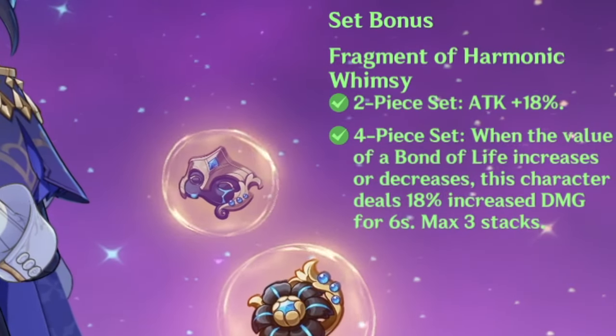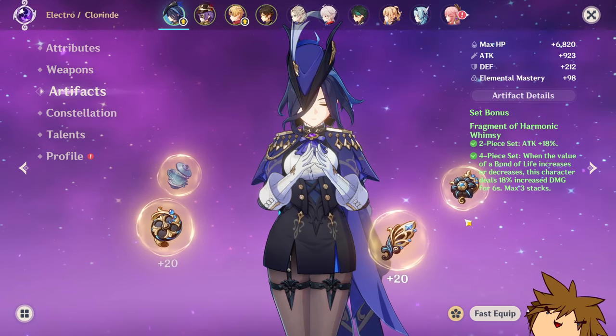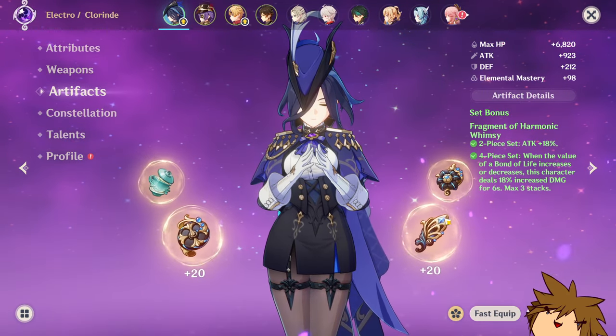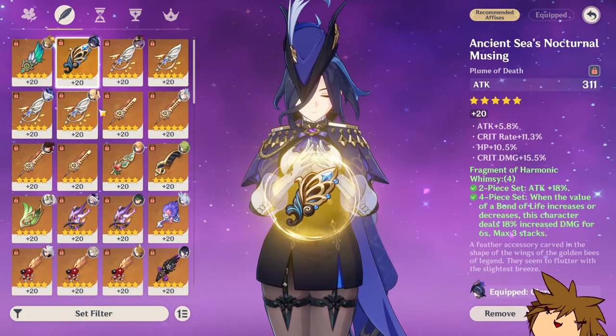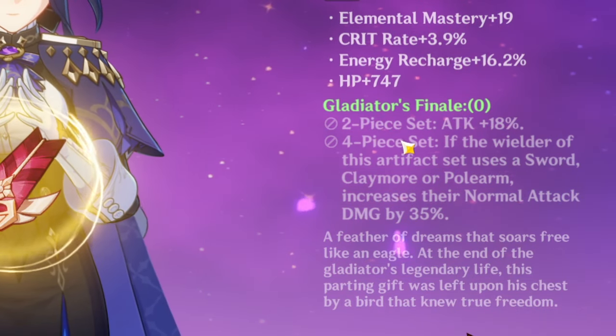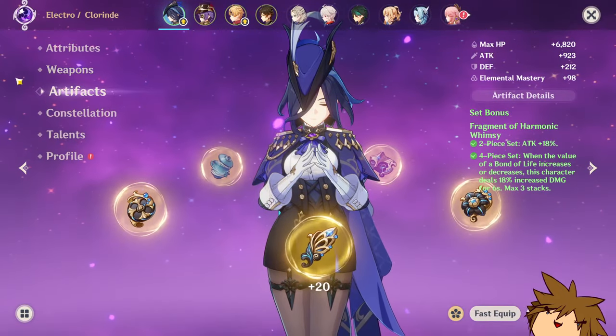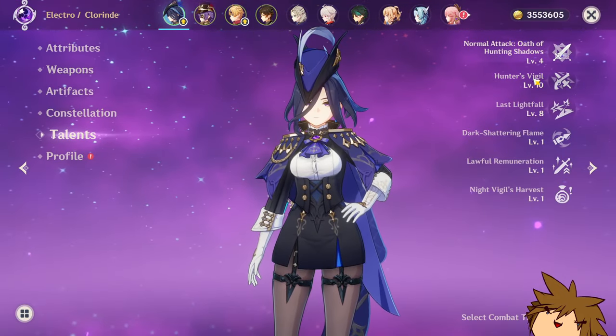You can use whatever artifact set you have — it doesn't have to be the Harmonic Whimsy, you can straight up just go Gladiators and it will work just as well. Gladiators works because any sword, claymore, or polearm character can use this set and will get their normal attack damage increased, which is what Chlorinde does.